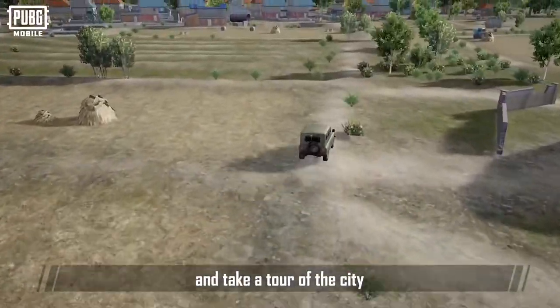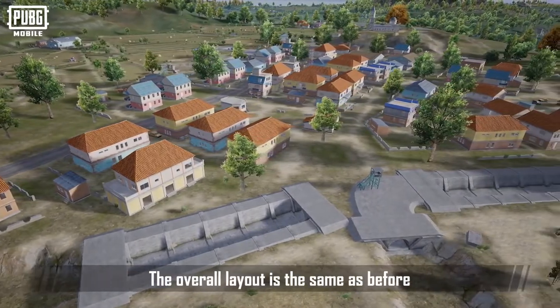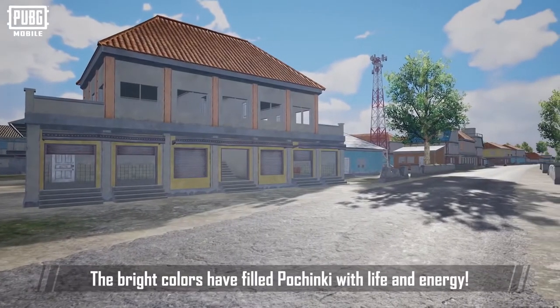Let's leave the field and take a tour of the city. This is Pochinki. Unbelievable, right? The overall layout is the same as before. Some buildings and walls are now of different colors. The bright colors have filled Pochinki with life and energy.